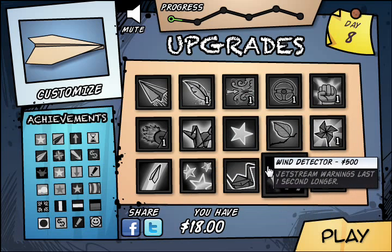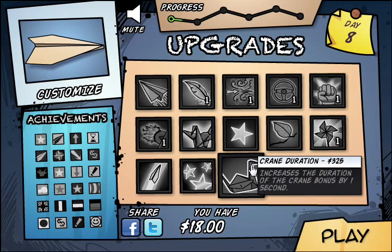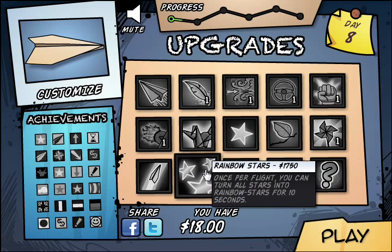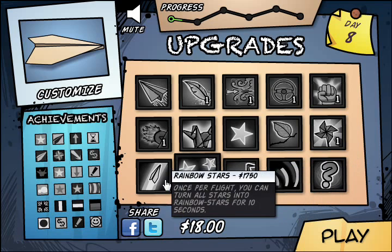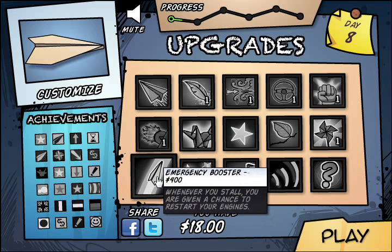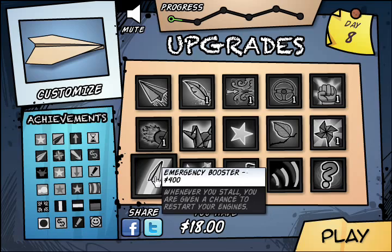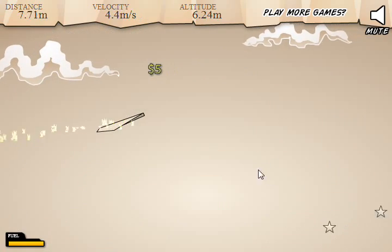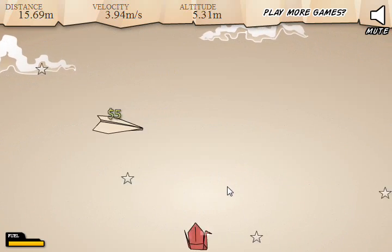Jet stream warnings. Last — what? I'm not sure what that means. Yay for crane bonus. Rainbow stars — I'm not sure what rainbow stars are either. I wonder what rainbow stars are now. I kind of want that upgrade.